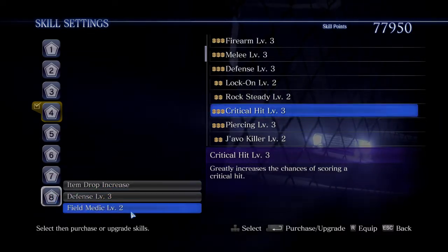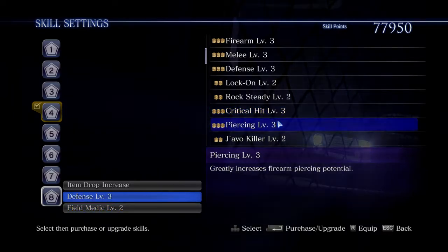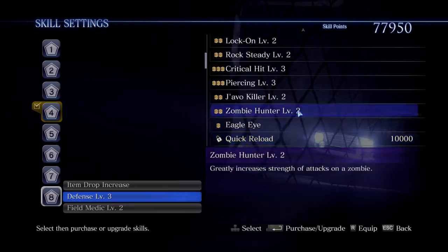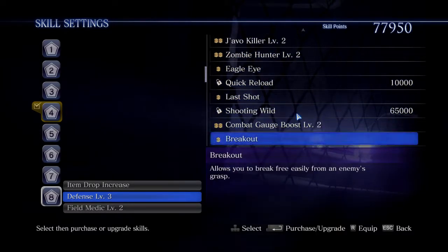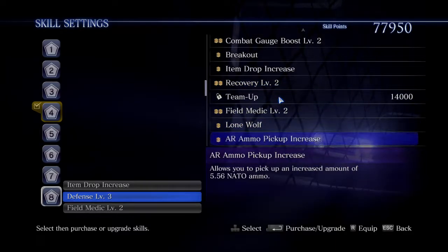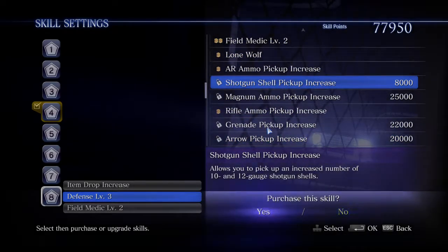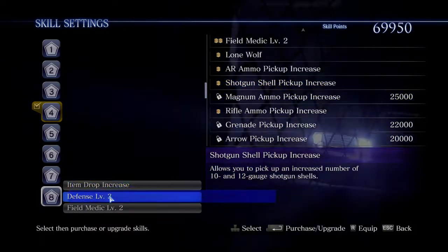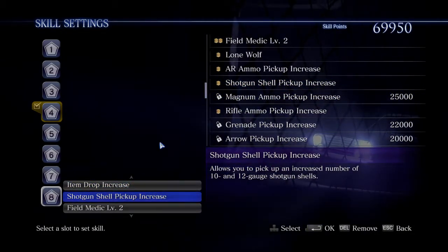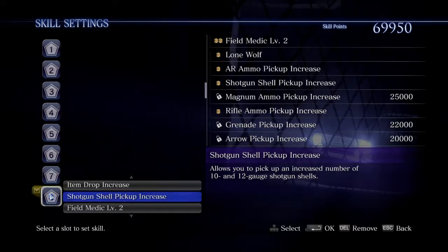I'm going to use one called Field Medic, which means my partner will heal me. I'm going to use Item Drop Increase, which is really cheap to buy and therefore easy to get. I thought I might get some more shotgun shells, because then I can fire the shotgun more frequently rather than having to be sparing with it — because the shotgun is awesome. So I'm going to equip that set of skills.